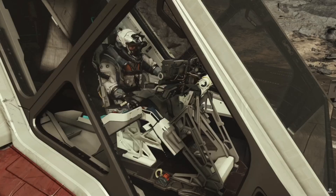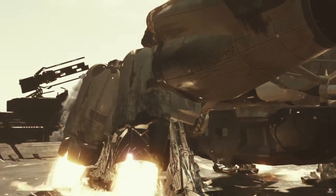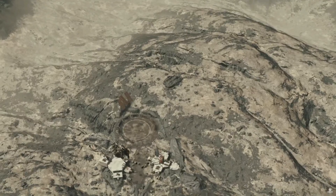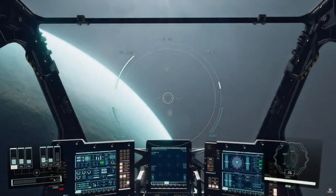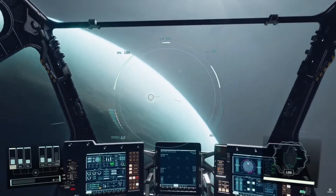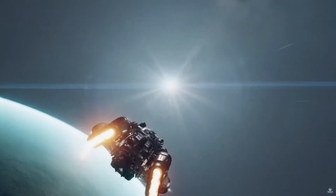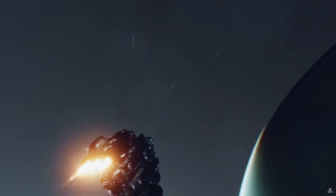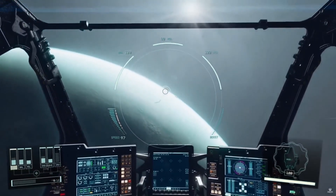You can fly the ship. It looks like a CGI cutscene when you take off, but then you're in the air. Now in theory, can you go from planet to planet freely? I don't think so — I think there's a jump, a warp, a loading screen, something like that.